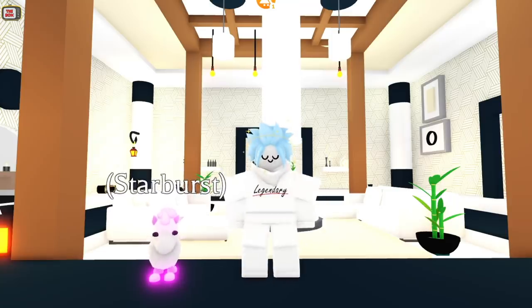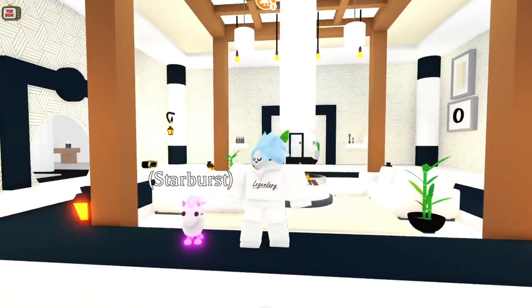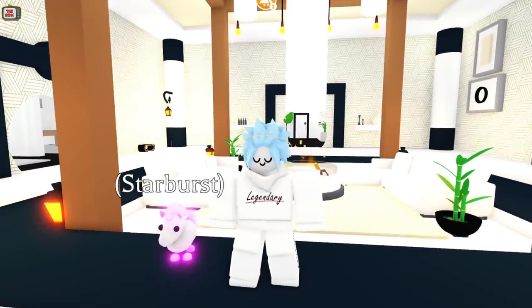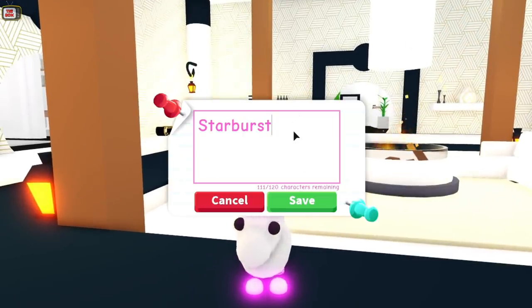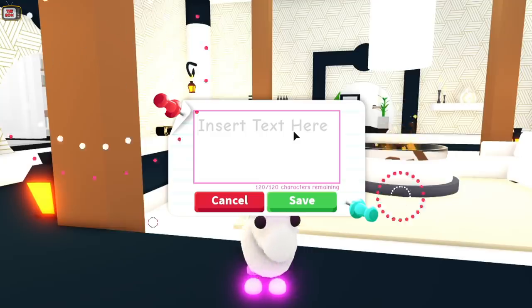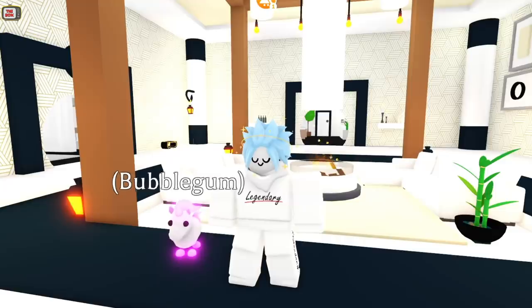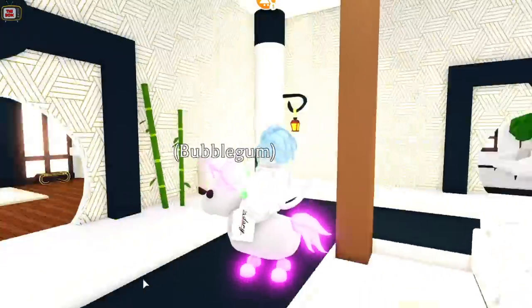In the last episode I asked you guys for recommendations for a new name for my new Neon Unicorn. I got absolutely loads, and through a careful process of elimination, the name I've decided on is — drumroll please — Bubblegum! This was recommended by so many of you, and thank you so much for all the recommendations. I'm sure Bubblegum is going to be happy with her new name.